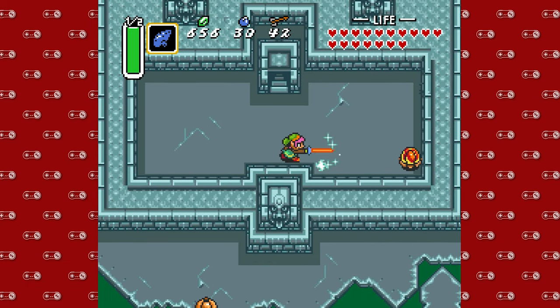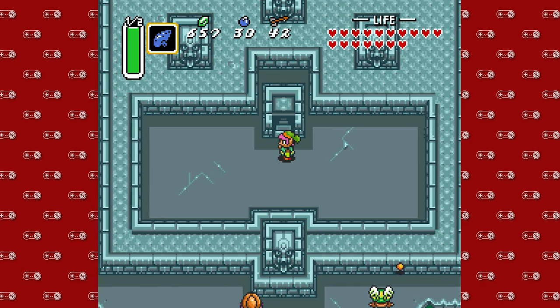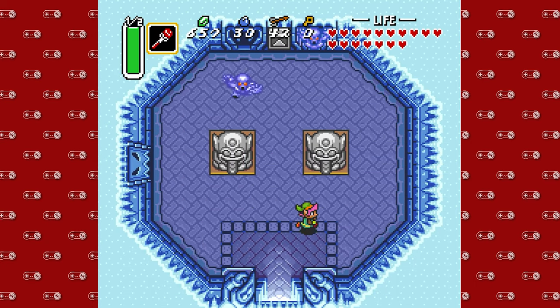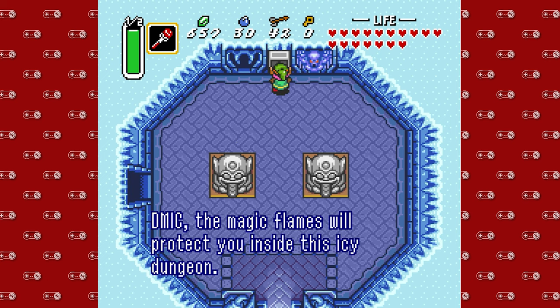And it's as simple as that. So this dungeon is really, really easy to get to. You can do this in either order — this or Misery Mire — whether you want to do this as six and that one as seven or vice versa. But here we are, this is the Ice Palace. This guy looks nasty. Well, good thing that we have the old fire rod. You're gonna want to make sure you have a good amount of magic in this one today.